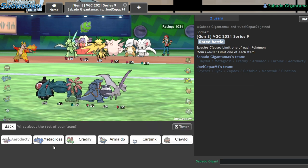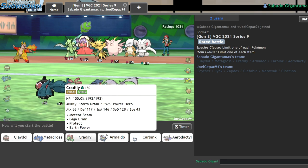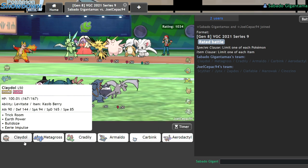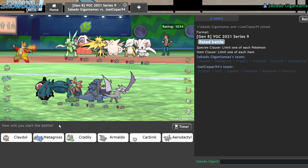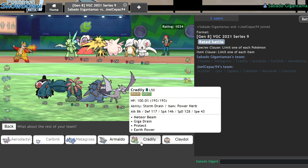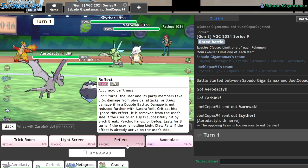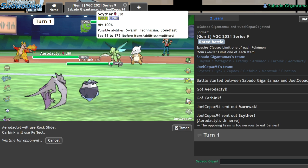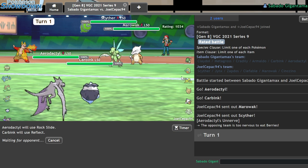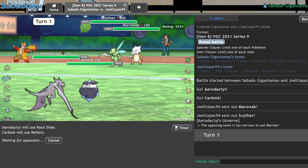Next match — Aerodactyl looks absolutely absurd on lead. I get free screens up; they have nothing for Metagross once screens are up. I'll go Aerodactyl and Carbink on lead, Metagross and Cradily in back — fast mode, no trick room. They go Scyther and Marowak, which I can't explain. I'll click rock slide and reflect. If it's eviolite Scyther it should take one non-max rock slide — and if they dynamax, I'll still get tailwind up and Metagross goes insane.